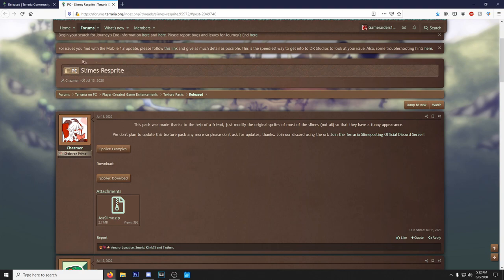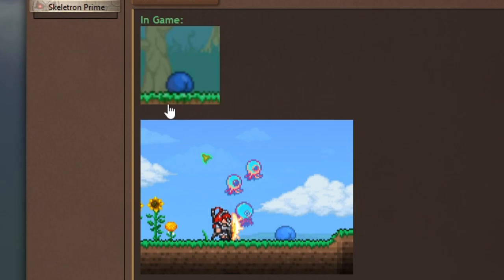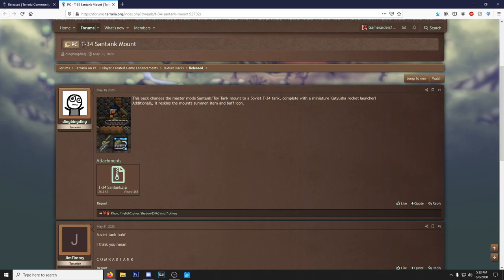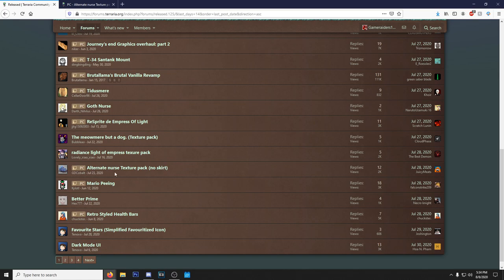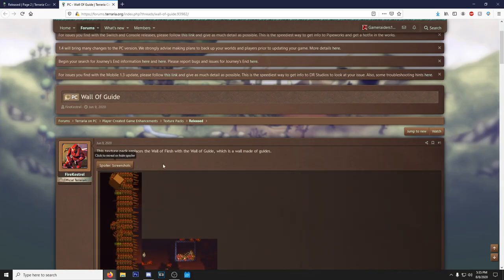This one is going to be my first download — it's called Slimes Resprite and it gives the slimes some extra thickness, as you can see in the bestiary. We also have the T34 Sand Tank mount, which is literally a tank with the player sitting on top ready for war. Then there's an alternate nurse texture pack — no skirt — and the nurse is just wearing panties.